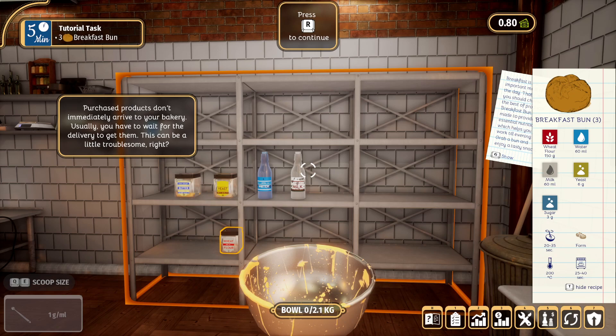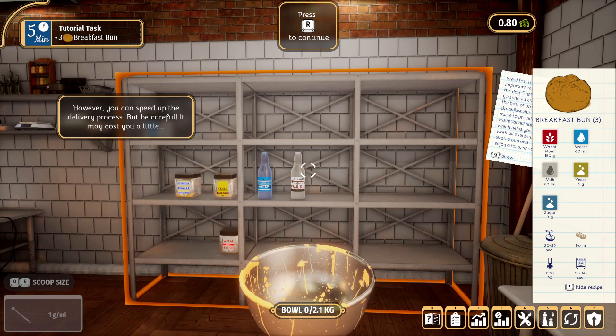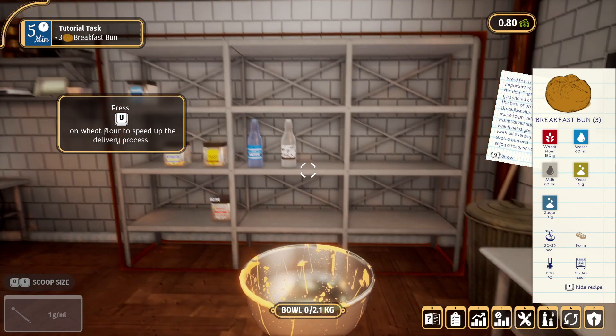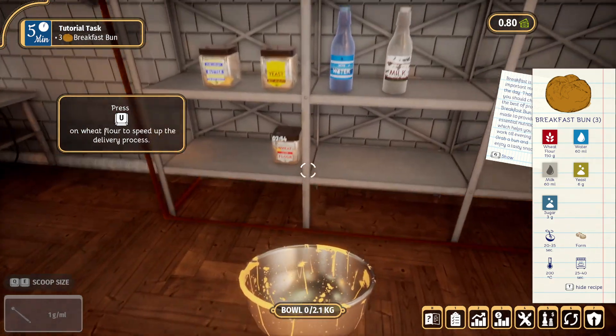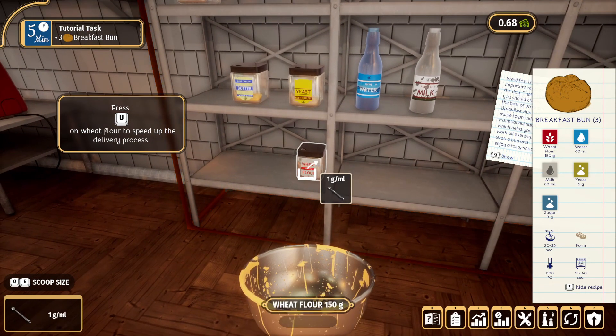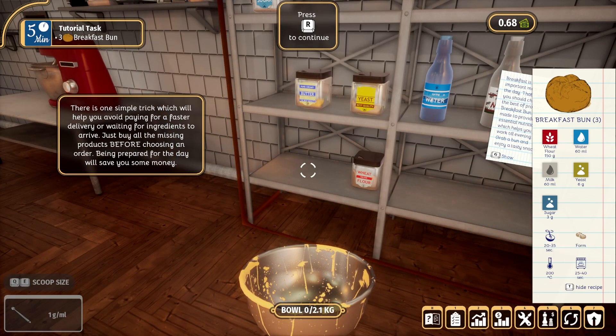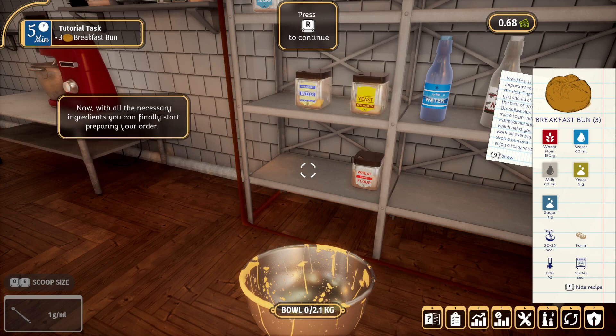Press buy to pay for wheat flour. Purchased products don't immediately arrive to your bakery - usually you have to wait for the delivery to get them. This can be a little troublesome, however you can speed up the delivery process but be careful it may cost you a little. Press U on the wheat flour to speed up the delivery process. There's one simple trick to avoid paying for faster delivery: just buy all the missing products before choosing any order. Being prepared for the day will save you some money.